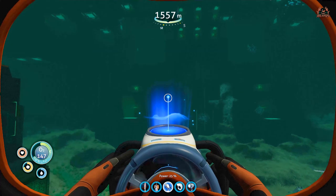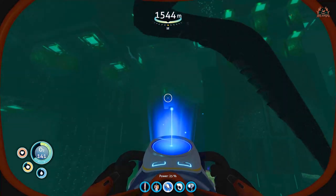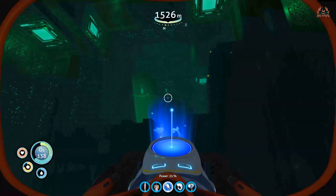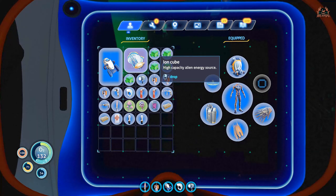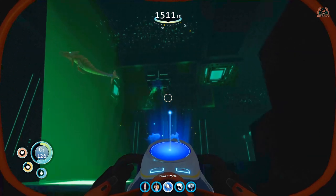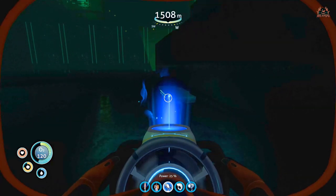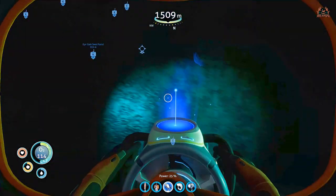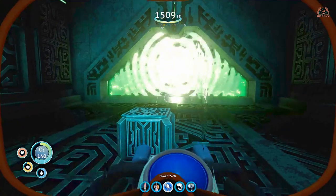From that initial portal you opened underwater, you'll also see the location for the sea crown seed, which is one of the ingredients. Go to that portal, then turn around 180 degrees and go directly ahead. You're going to find a little antechamber — go into it. As you can see on screen, a little platform will raise up on the right-hand side containing a precursor ion cube.